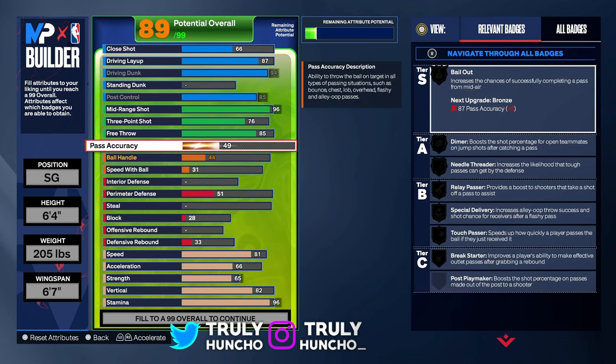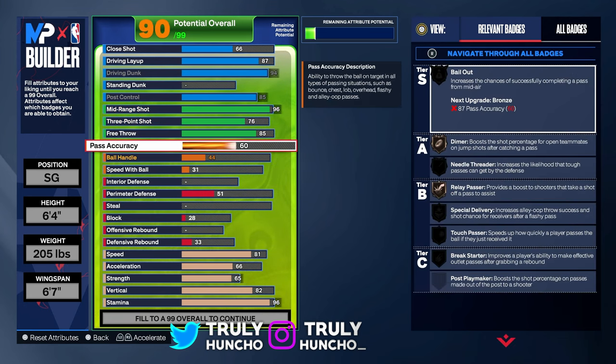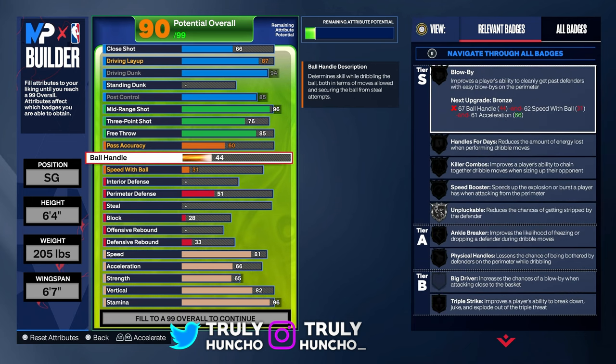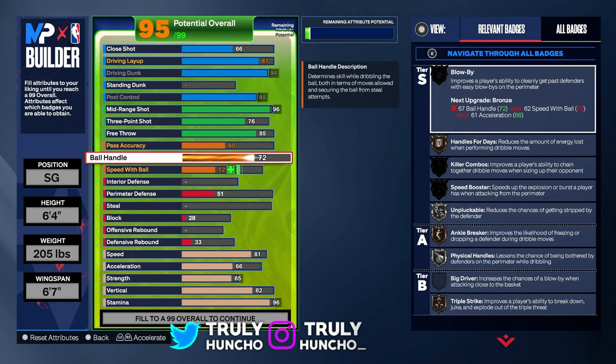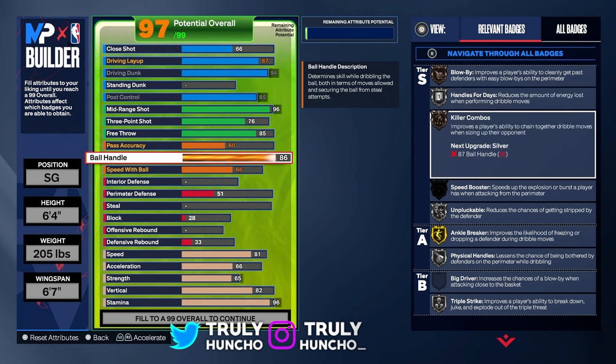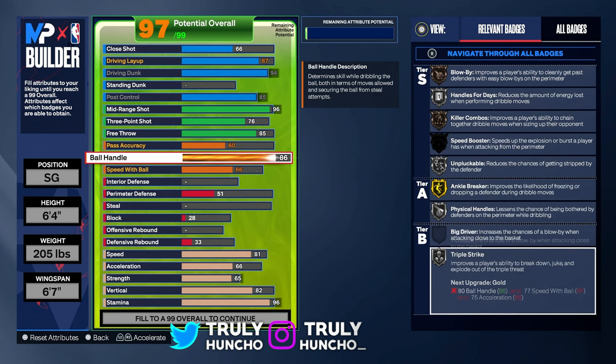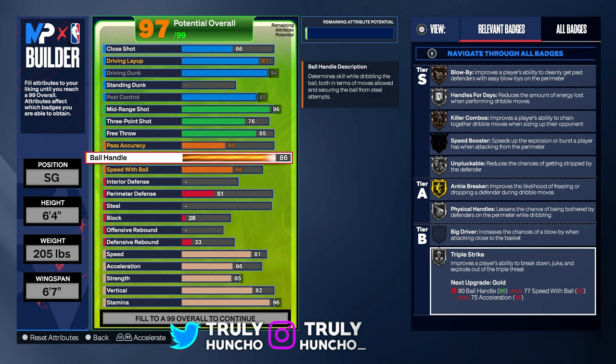For your pass accuracy, upgrade it to a 60 — you'll get dimer on bronze and relay passer on bronze, that's all you need. For your ball handle, upgrade it to an 86. You'll get blow by on bronze, handles for days on silver, killer combos on bronze, unpluckable on silver, ankle breaker on gold, fiscal handles on silver, and triple strike on silver. You'll unlock the Camba escape package and every single overpowered dribble move in the game. An 86 is enough.